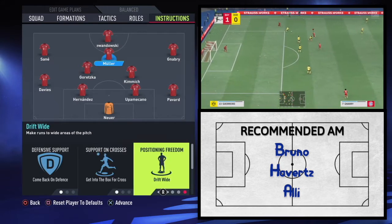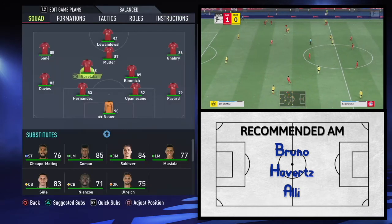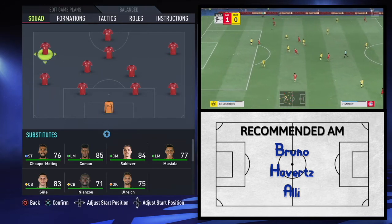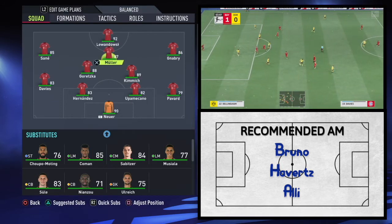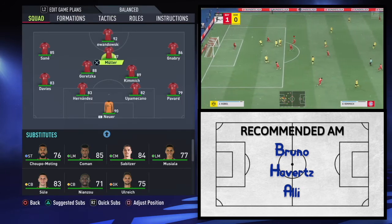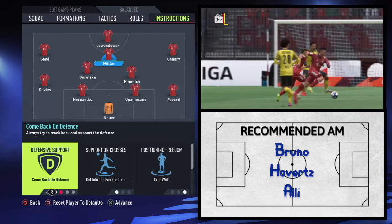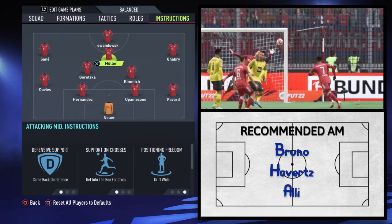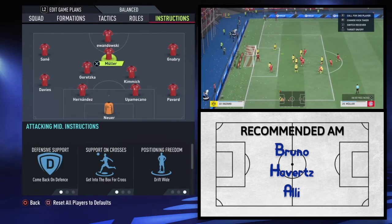The drift wide instruction: ideally, with Goretzka pushed up, Davies pushed up, and Sané out here, this space should be filled by those three. So theoretically it should be forcing Muller to drift out wider. It's the best way you can replicate him drifting out into those right half-spaces to put crosses in, or even further out to the touchline, allowing Gnabry to tuck inside behind him in more of an underlap. How often that happens in-game — jury's out on that one. But it's the best way to replicate the Raumdeuter.